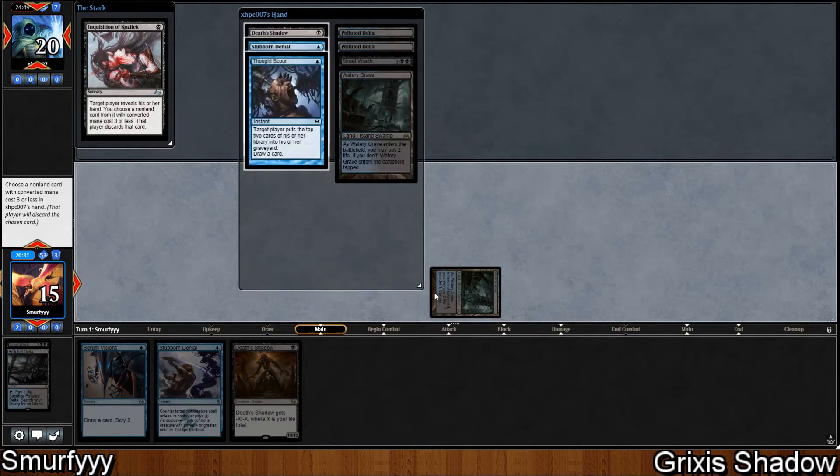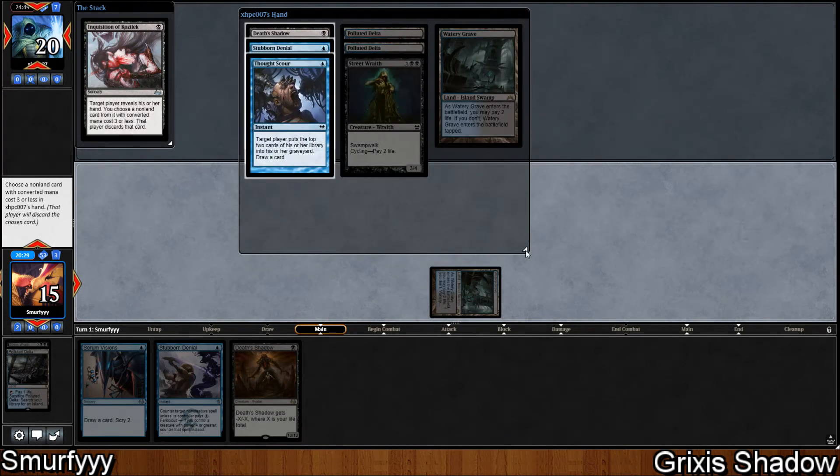So it looks like we're against the mirror. They've got Death Shadow, Stubborn Denial, Thought Scour, a Street Wraith, and then 3 lands. So we can either take the Death Shadow or the Stubborn Denial — those are the main 2 cards I'm interested in taking. I think we're just going to take the Death Shadow though.